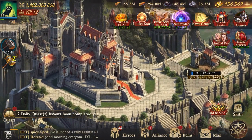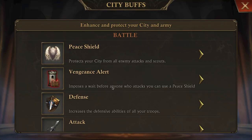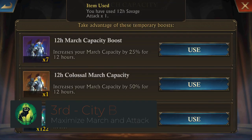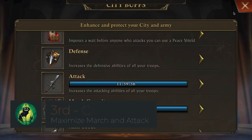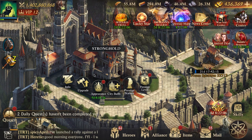Now I want to go over to my city. While we're here, we'll make sure we have all of our buffs. For city buffs, you'll want the attack buff, and you'll want to use the best capacity buff that you have. This is just to gauge how much damage you can do.